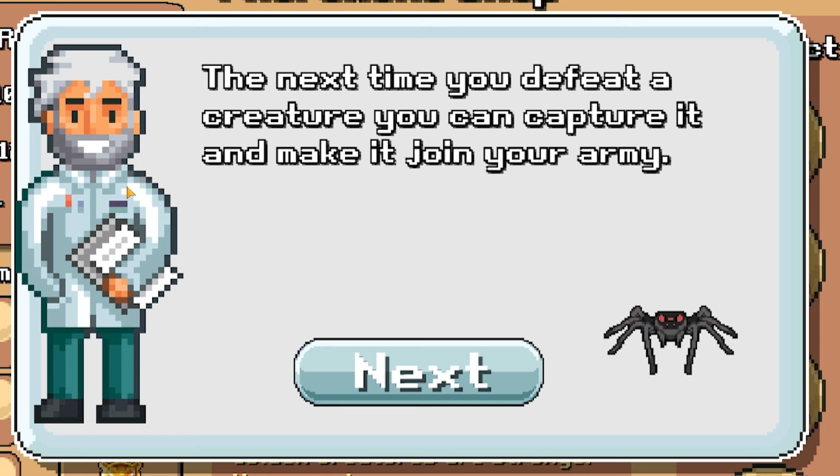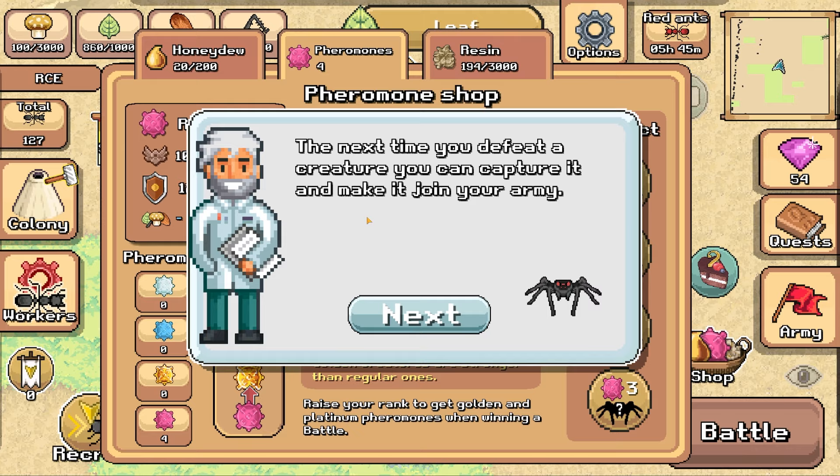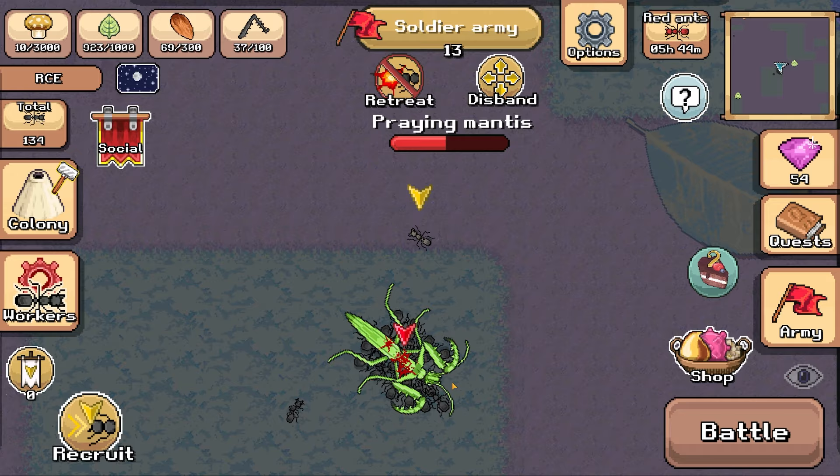Professor Oak's back - next time you defeat a creature, you can capture it and make it join your army. Yes, I know mate, get with the times. We're going to try and take out this mantis - let's wait for the army to arrive. Come on, my soldier ants - we've got to try and get around the back of it. Attack! If I just stay away from the pointy end - the front - hopefully it shouldn't kill me. We've got another mantis - let's capture that. It looks like a red scorpion - does this one glow at night?